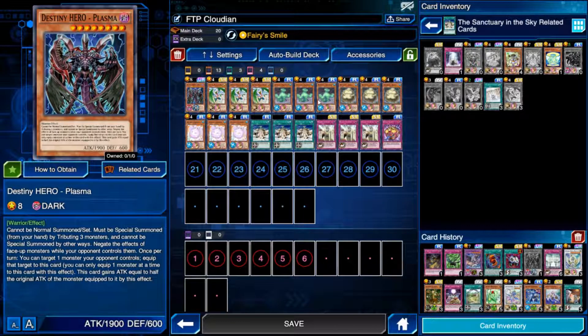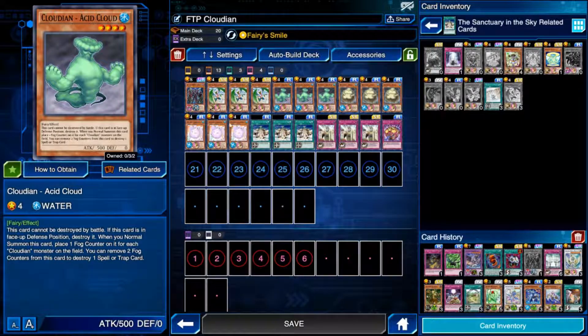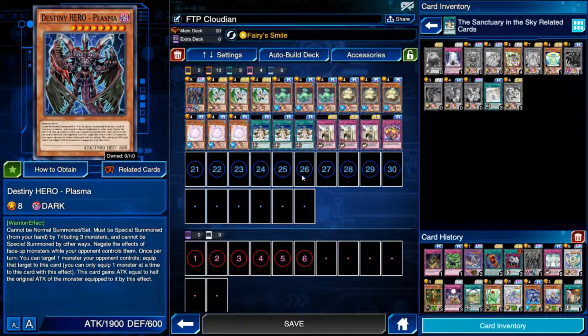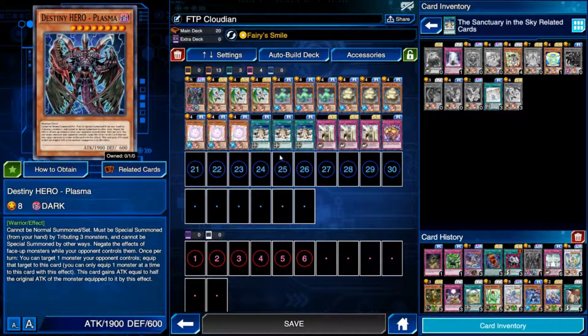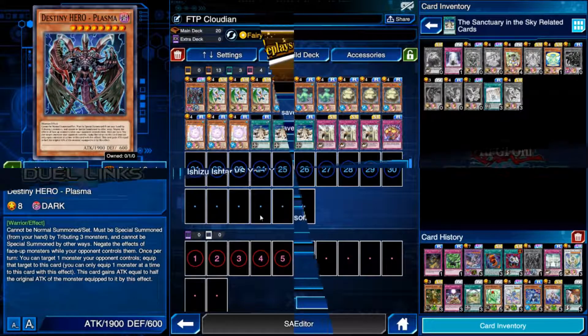This deck doesn't do it quickly, but you can very easily get into these stall board setups where you have three Cloudians on the field. Maybe they've used up all their counters, and it gives you a sort of endgame win condition — you can keep stalling, drawing, gaining life points, and locking down the board. Once you draw Plasma, you can use Jar of Avarice to stall even further. It's a good boss monster for a deck that doesn't really have one without it.